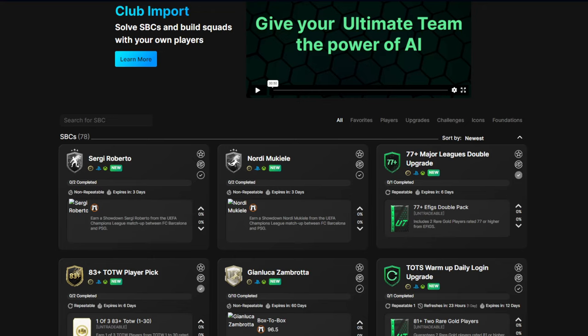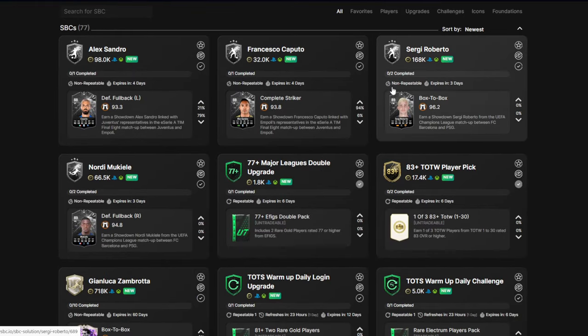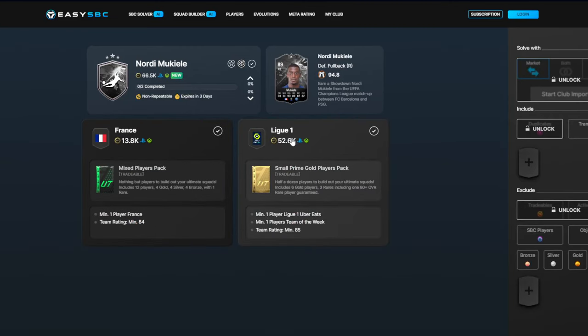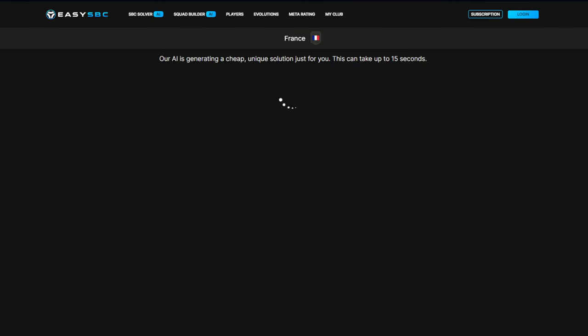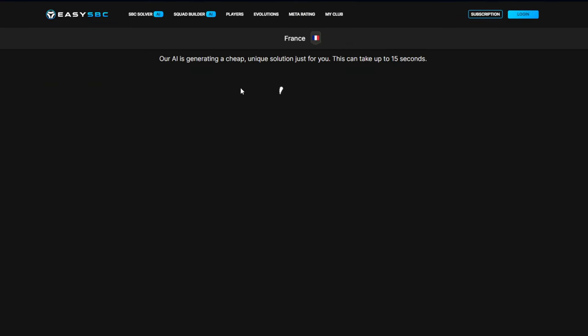We have got the Sergi Roberto and Mukele showdowns — let's jump into it. Let's refresh and see what price we are looking at. It looks like they've added a couple more cards as well. We've got Sergi Roberto at about 170k and Mukele at about 70k. This is PSG versus Barcelona.